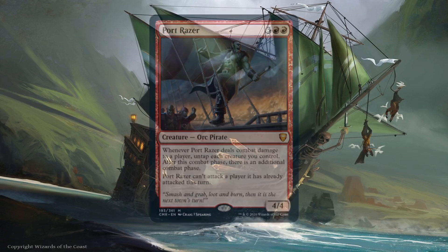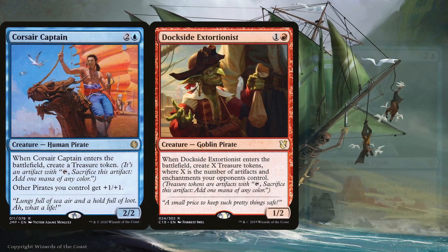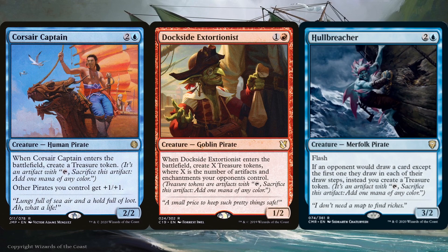Other pirates with an effect similar to our commanders are Corsair Captain, Dockside Extortionist, and Hull Breacher. Corsair Captain creates a treasure token when it enters the battlefield and more importantly gives all our pirates +1/+1. Possibly the greatest pirates as of this recording are Dockside Extortionist and Hull Breacher. Dockside is cheaper to cast and has the potential to create a ton of treasure tokens. With blue-red pirates being a draft theme in Commander Legends, I'm incredibly surprised it wasn't reprinted here. Hull Breacher was reprinted and is already quite the topic of conversation — not only do you get to create a ton of treasure with it, but it also prevents opponents from drawing any extra cards. While not at maximum potential in this deck, it can be flashed into the battlefield in response to an opponent about to draw a ton of cards.